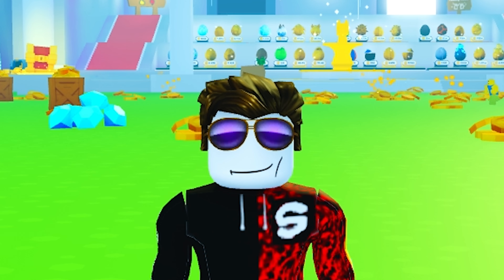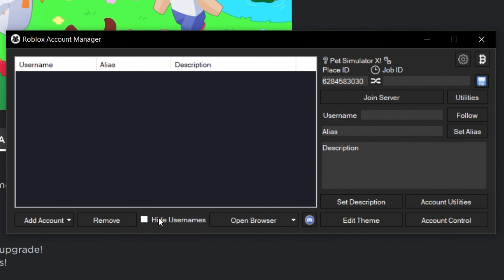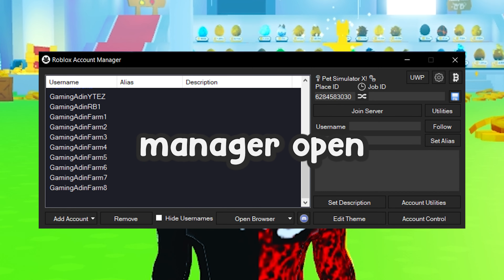Job ID is basically the private server link — if you want to join a specific server, you just put it in here. Keep in mind, if you are under 13, you can't join private servers.